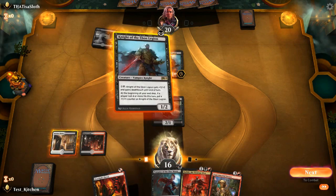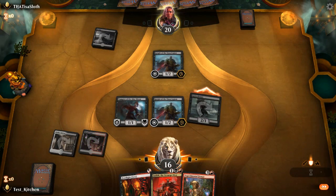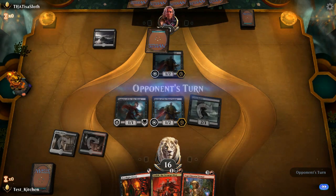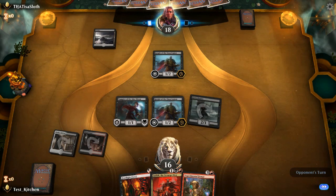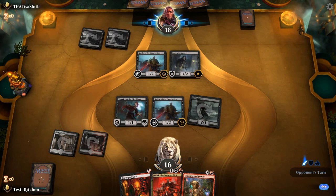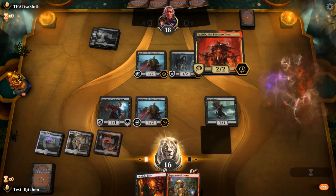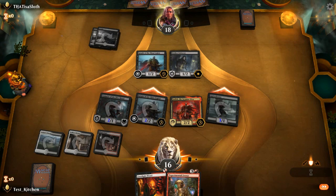We got another black source — we can play two creatures next turn. We've got to draw the land or we're going to be in trouble. They lead on Swamp, Knight of the Ebon Legion — that's a nice card. We got another black source; let's pay two more life. Knight. Vampire. See if they want to trade — I bet they don't. They don't. I'm playing against what looks like Mono Black Aggro, which would be really cool. If you want to trade that Knight, I will for the Vampire.